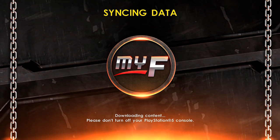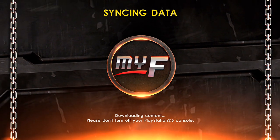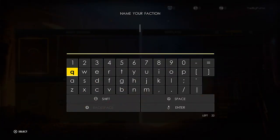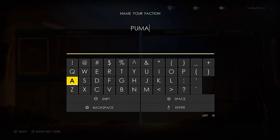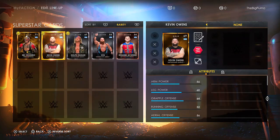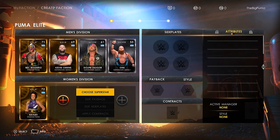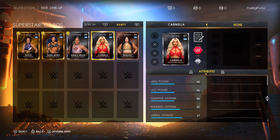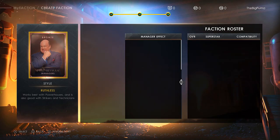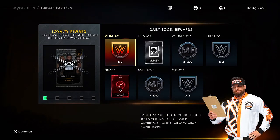I've been playing MyRise so nothing too crazy there, but jeez. We'll try this one more time — if it doesn't work, this video is over. Let's see... Bianca, Carmella — okay. All Heyman, come on game. There we go! Each day you log in you're eligible to earn rewards like cards, contracts, tokens, or MyFaction points. Monday times two — whatever that means.